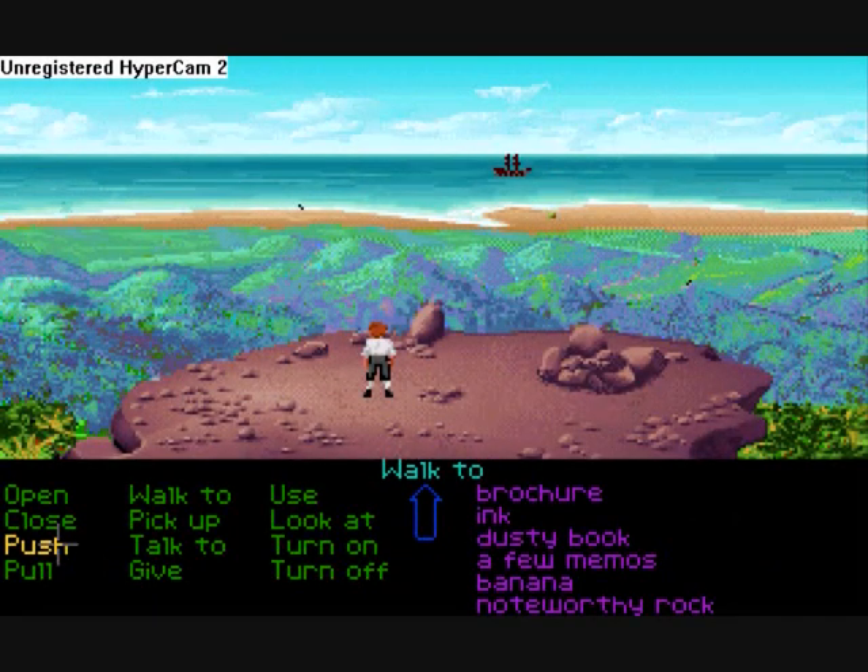Hey guys, it's Skooky3, and welcome to part 14 of Let's Play The Secret of Monkey Island. In the last part, we got to Monkey Island! We met Herman Toothrot. We saw a monkey — that was fun. He was a little grey and stuff.